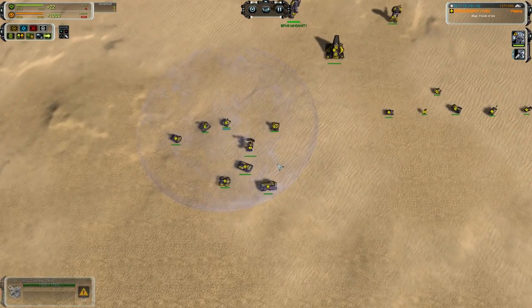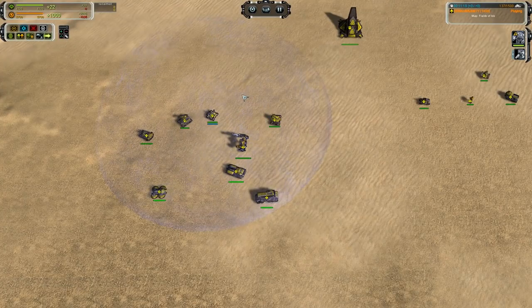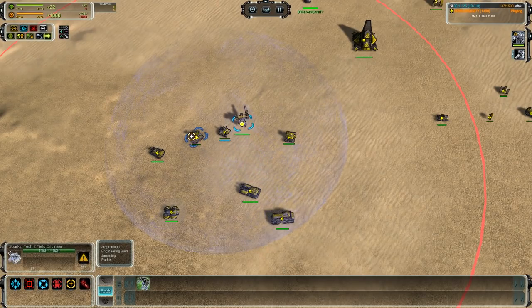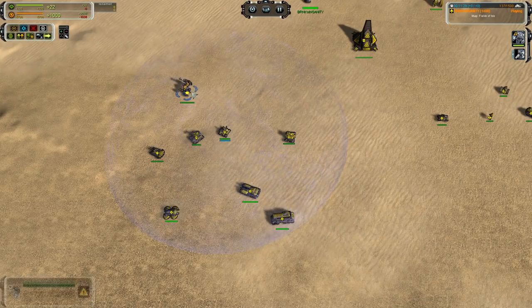You have got amphibious tanks and other normal options as well. One of the oddball units is the Mongoose, which is a range bot - not quite as high range as the Hoplite, but it has excellent AoE and alpha strike.